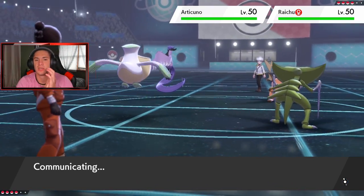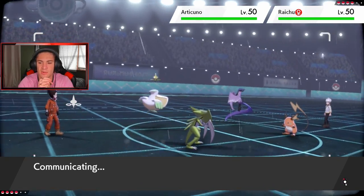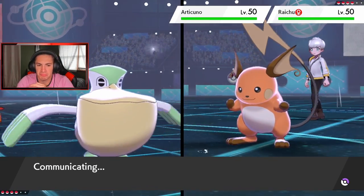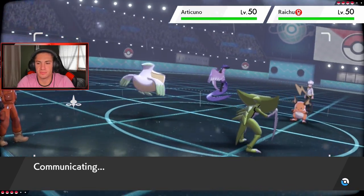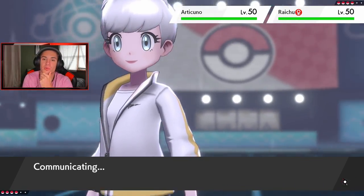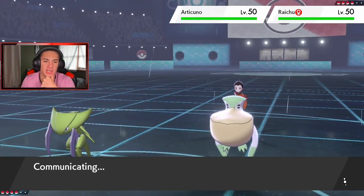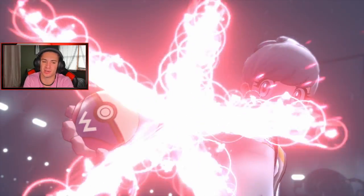Raichu might drop an electric move — that's fine. I think we take out or at least flinch something here. Kabutops won't hit that hard with Rock Slide. Oh, we're going to see a Dynamax coming from Articuno — it's in a Master Ball. If you caught a Raichu in a Master Ball, get out of my face. Unless it's a shiny one — then I'll give you props.